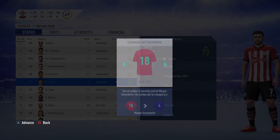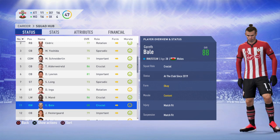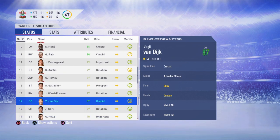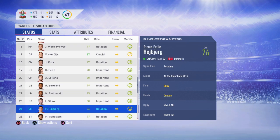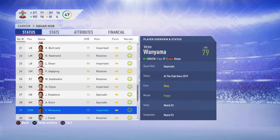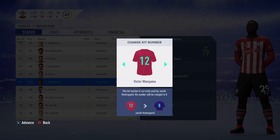Morgan Schneiderlin gets number 4, which he was as well. Mane gets 10, which he was as well. Gareth Bale can stay 11. Pella gets 19 which is handy. Adam Lallana got 20 which is even better. I can't remember Luke Shaw's number. Victor Wanyama needs his number changed to number 12. Sorry Vestergaard.